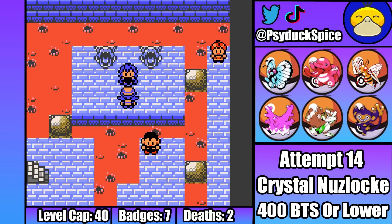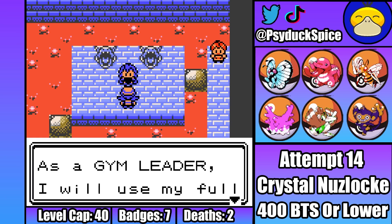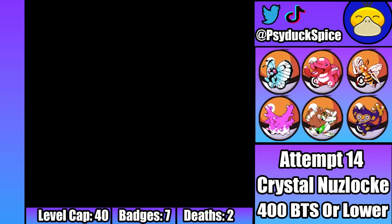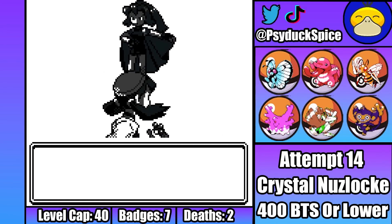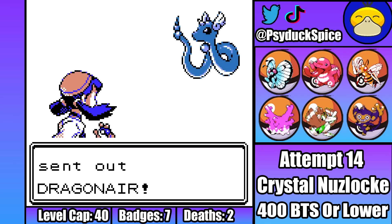With that out of the way, it's time for the last gym leader, Claire, and she's almost always the scariest gym leader in this game, thanks to her monstrous Kingdra. Luckily, it doesn't have Sniper this time around, so it's not as threatening as it would be in the remakes, but it should never be underestimated. Luckily, thanks to Carrot, I can do everybody's favorite strategy — setup sweep.